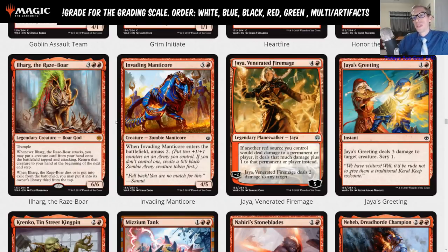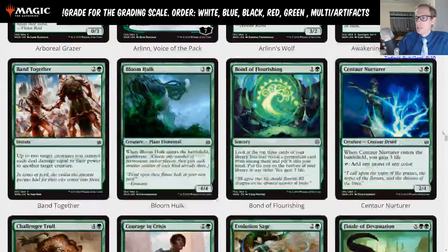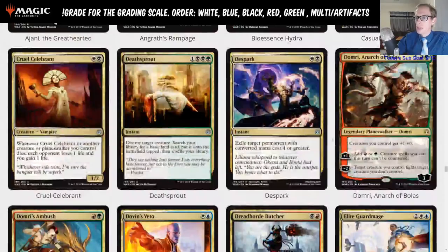Does it really go in decks besides Gruul? Maybe not, so should this be an A minus? It doesn't put creatures into play directly — it attacks with them — but it can attack for a lot and kill people really quickly. I think Gruul gained a lot in this set. I'm pretty high on new Domri in this kind of deck too. I'll give it an A minus.